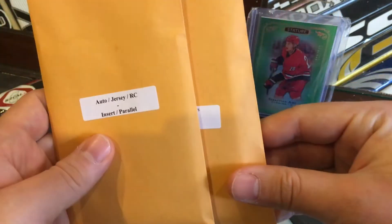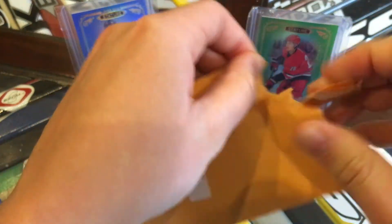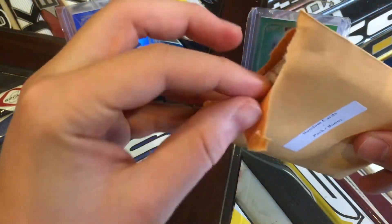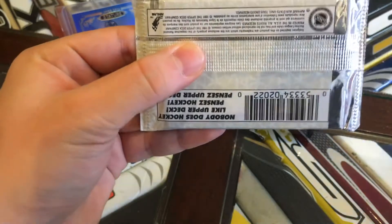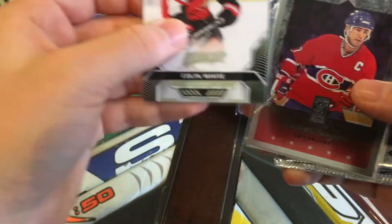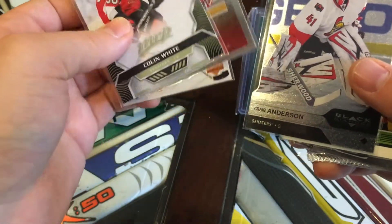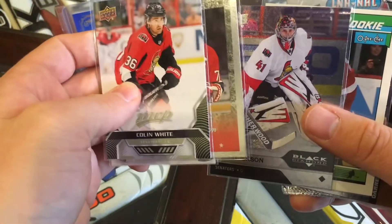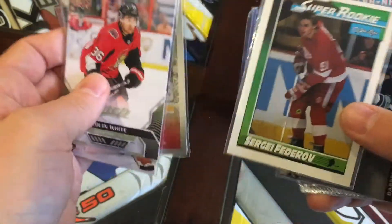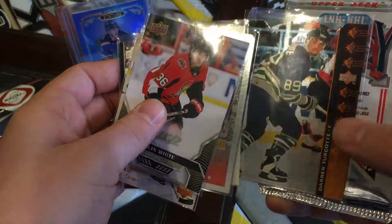Let's open up the random cards pack. We've got a Colin White MVP base, looks like a Pierre Turgeon Canadiens base, Craig Anderson base Black Diamond, an OPC rookie Sergei Fedorov — I've actually already got that from one of these — and it looks like a Hartford Whalers Darren Turcotte die-cut.